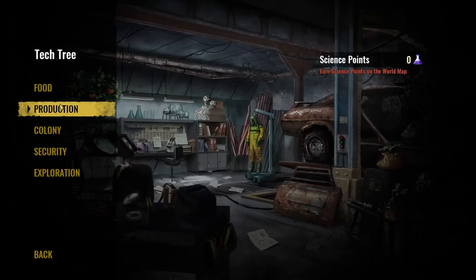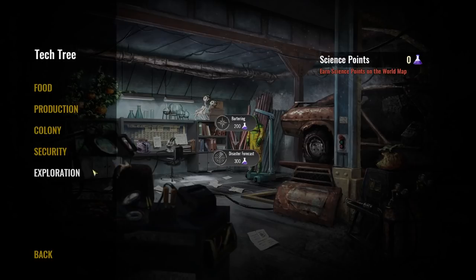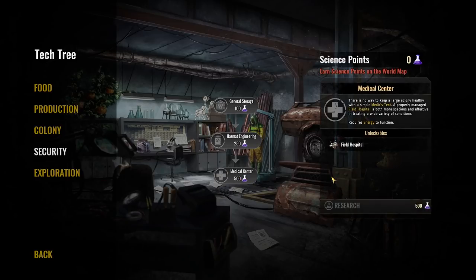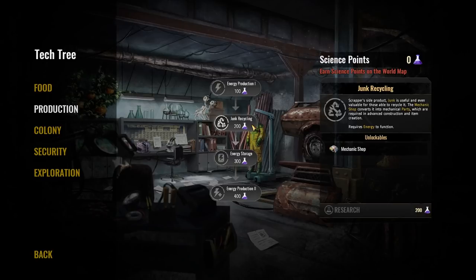I'm not too sure how we make medicine actually. Let's look at the tech tree. Colony - communal living, comfortable housing, knowledge, bartering, disaster forecast, security, general storage, hazmat. There we go - medical centre. There's no way to keep a large colony healthy with a simple medic's tent. A properly managed field hospital is both more spacious and effective in treating a wide variety of conditions. It looks like medicine is always going to be something we have to find out there. Junk recycling - junk is a scrapper's side product. The mechanic shop converts it into mechanical parts. So that must be the other thing we're picking up - junk.